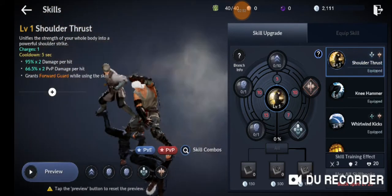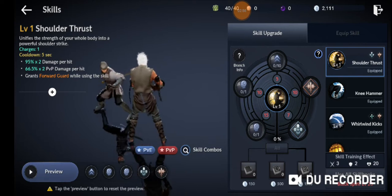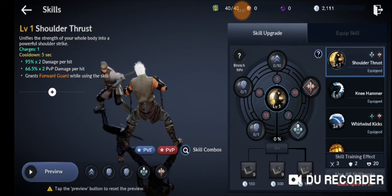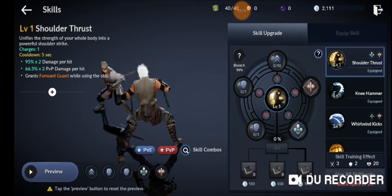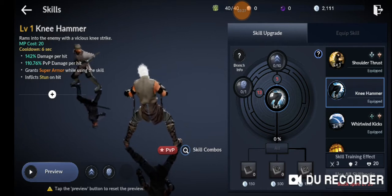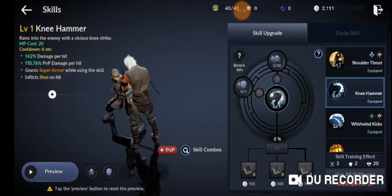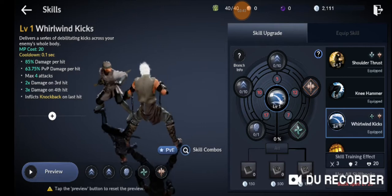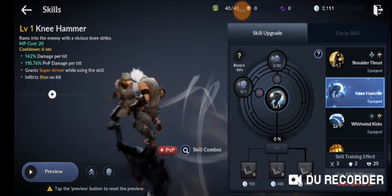Here are our attacks: Shoulder Throw does 95% times two damage per hit. Another skill does 66.5% times two damage per hit and grants forward guard while using the skill. I think forward guard means if I'm getting hit from the front I'll take less damage. This other one grants super armor while using the skill and inflicts stun on hit — so this one causes a stun attack. And this move actually does times two damage on the third hit and times three damage on the fourth hit!